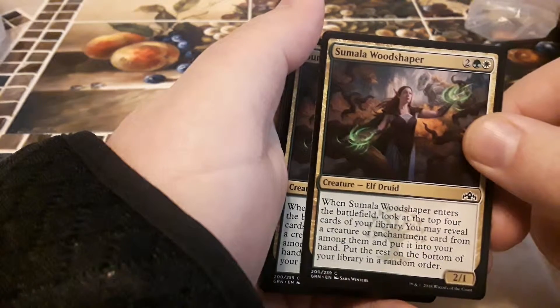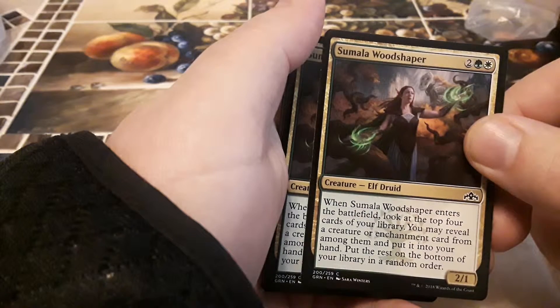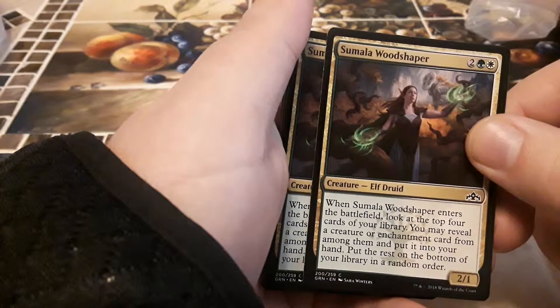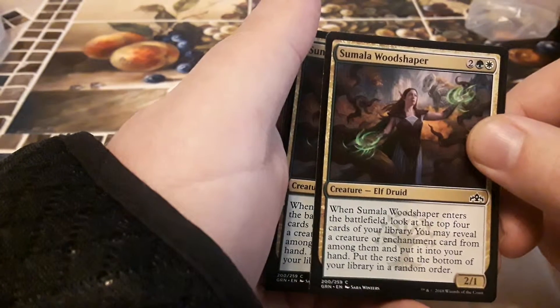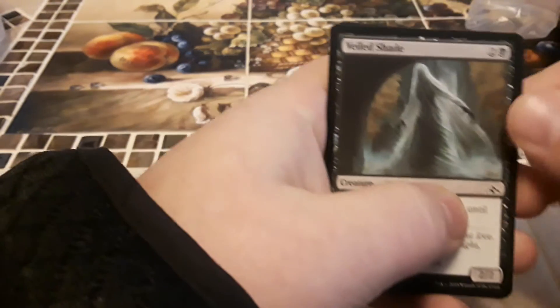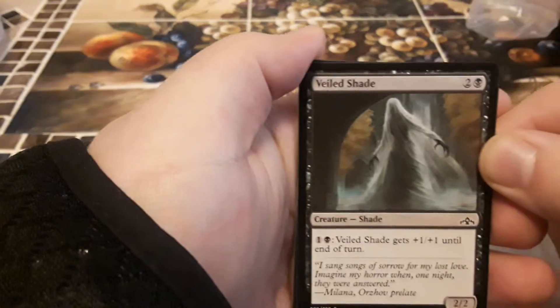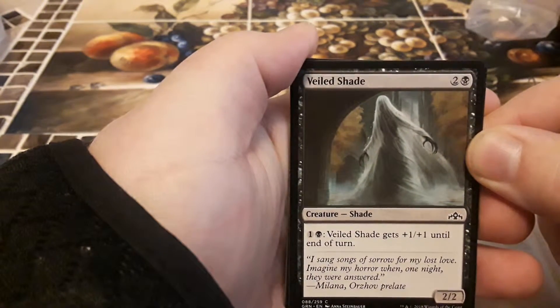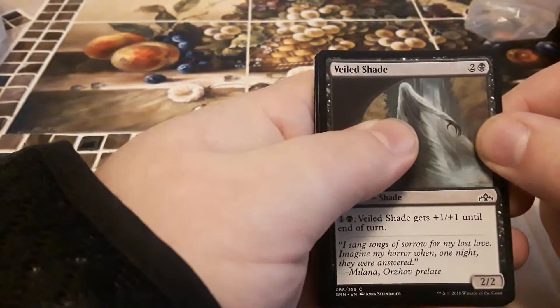We got Sumala Woodshaper, an elf druid — one white, one green, two other, for two one. When this card enters the battlefield, look at the top four cards of your library; you may reveal a creature or enchantment card from among them and put it into your hand; put the rest at the bottom of the library in a random order. We got a shade called Vial Shade — one black, two other, for two two. I can tap a black and one other and this card gets plus one plus one till end of turn.